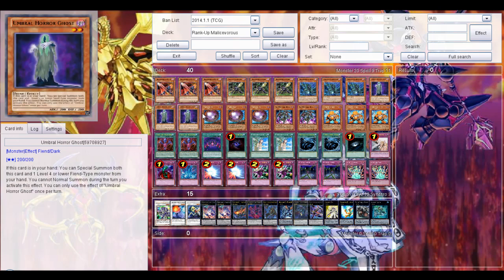Then 3 Umba Horror Ghost. Of course, as you've noticed, it's a basic level 2 Fian deck. Basically, if you discard it from your hand, you can special summon both the discarded card and 1 level 4 or lower Fian monster from your hand. And you can add a normal summon to get to activate effects. Pretty nice in this deck — in Umba's own deck it's terrible, but in this deck it actually works.